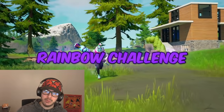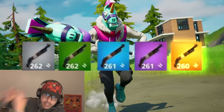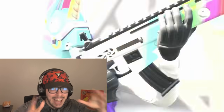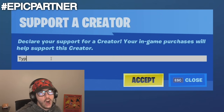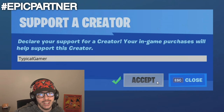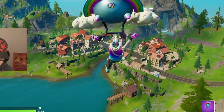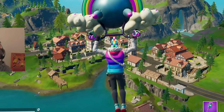We're checking out the new crew skin called Lombro — he's a really unique looking fella. We're going to be doing the rainbow challenge where we have to get an inventory that goes gray, green, blue, purple, and gold. Once we get an item we have to lock it in. Don't forget to use code Typical Game if you're going to pick this guy up or anything else in the item shop.